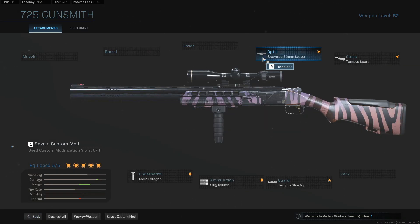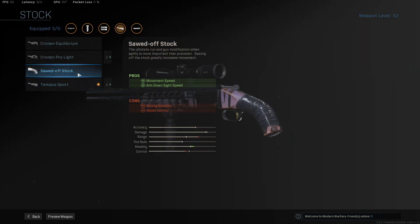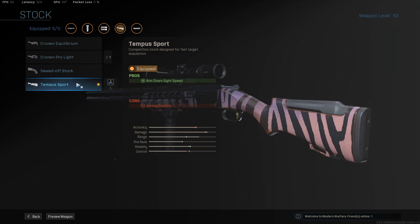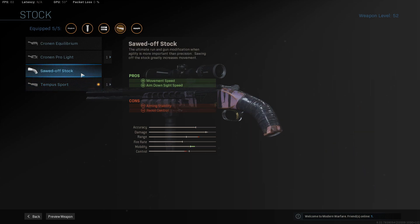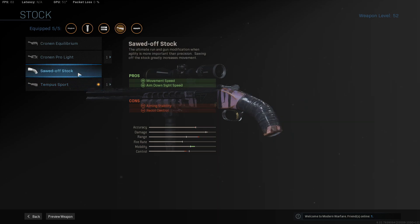Super unintelligent to run a sniper scope on a shotgun, but you'll see. In the stock slot, we want the Tempest Sport for that aim down sight speed. That movement speed and aim down sight speed is probably a little bit better, but this looks way cleaner. Statistically, the sort stock is probably better for that movement speed and aim down sight speed. It might be a little bit difficult to hit the recoil on the second shot, but make sure you hit that first shot. I like the look of the Tempest Sport, but the sort stock is probably better.